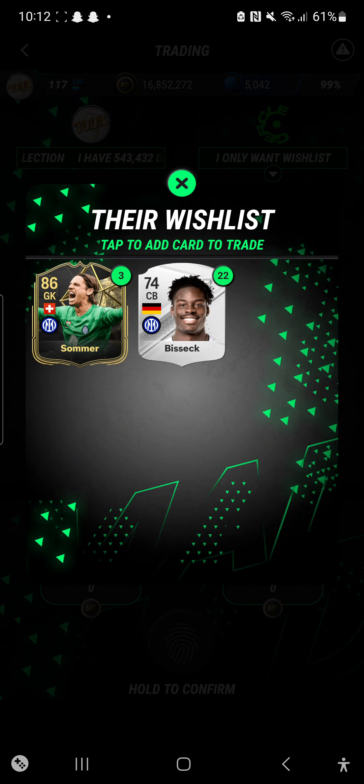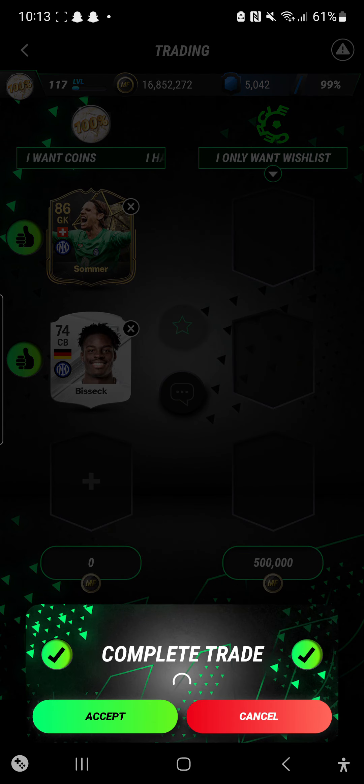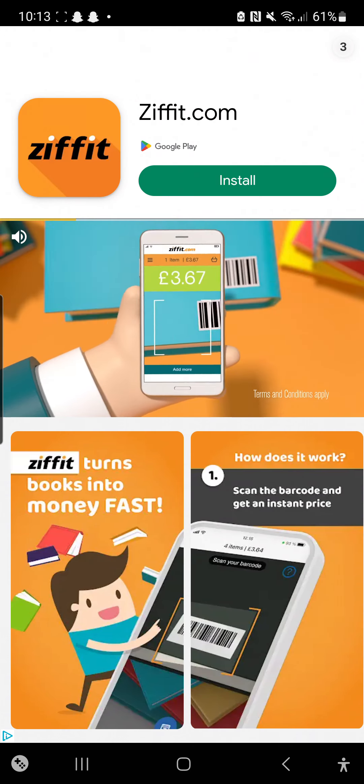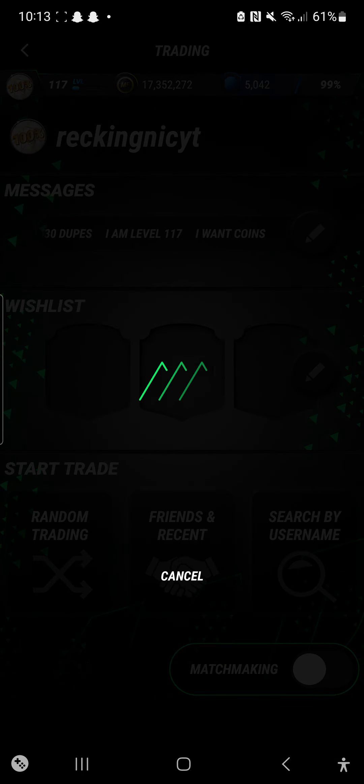We found a trade - we have the card needed, let's just see what it wants. 500k, just like that, bang, done. And if you sit on this for like 10 to 20 minutes a day you'll get a lot of cards and a lot of everything. So like I said, do your trades - I can't stress that enough.